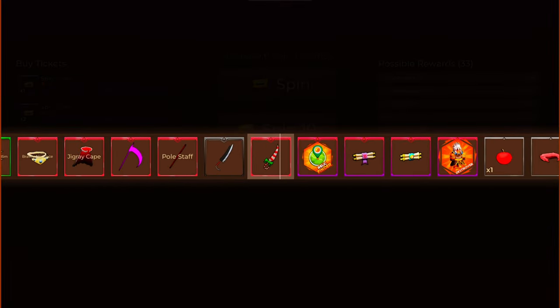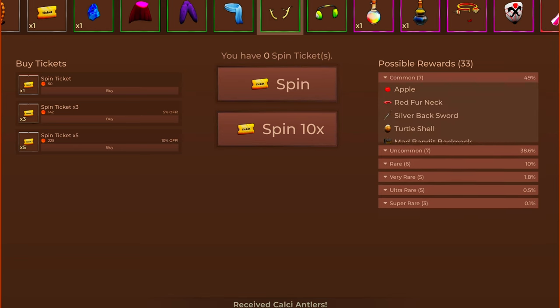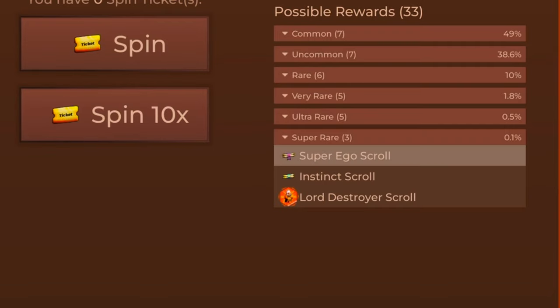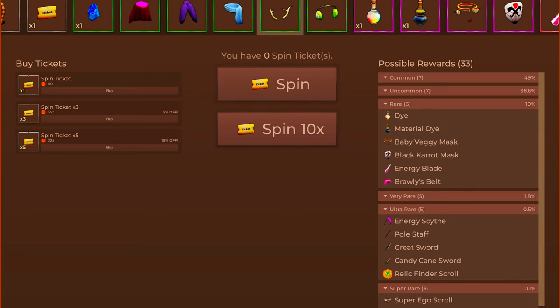They have improved the rewards on spin. I can already see the game pass right here. They also added yui scroll and you scroll. I did one spin but my luck is pure garbage, so nothing good. For super rare items it's a 0.1% chance — the odds are one in 1000 — and ultra rare is 0.5%, which might be one in 500.